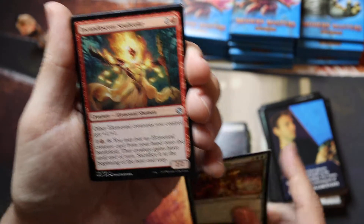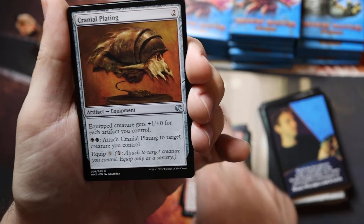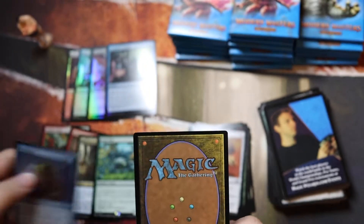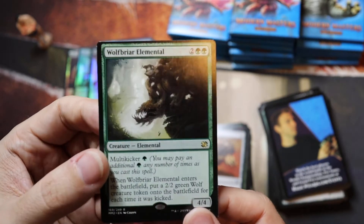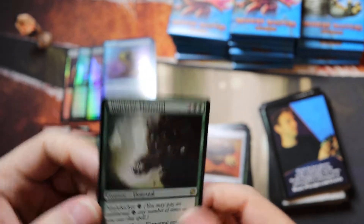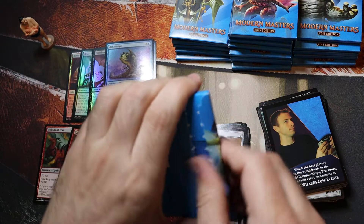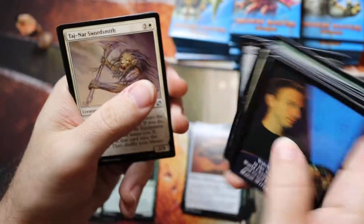Psychoplast, Rootkin, Incandescent Soulstoke, Cranial Plating, with a very poorly cut Wolf Briar Elemental — horrible. I was just praising the card quality and then they gave me a super off-cut card.